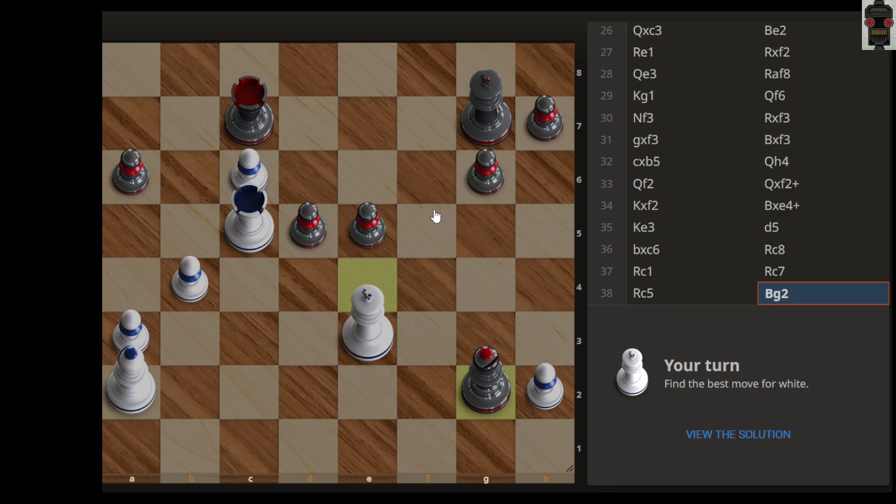Now we will move to the live puzzle to solve it. In this position, white is to play. On white's side you have five pawns, and on black's side also five pawns — so pawn-wise both are equal. Also one minor piece and one rook each, so material is balanced.